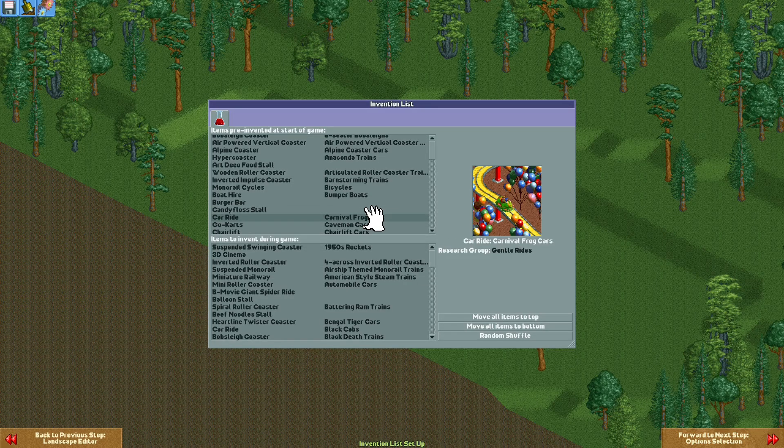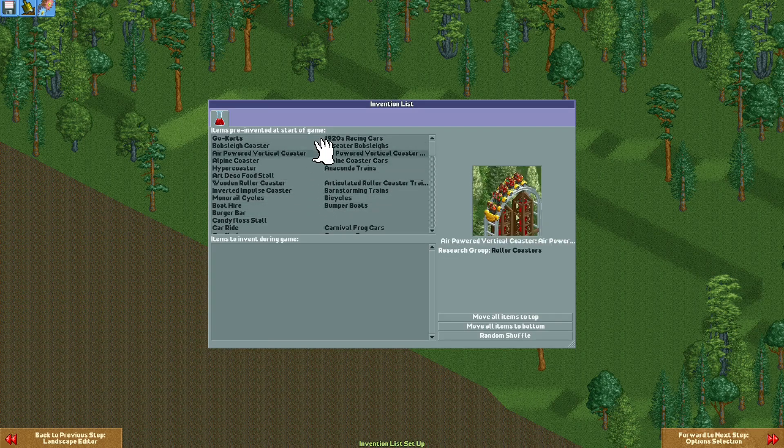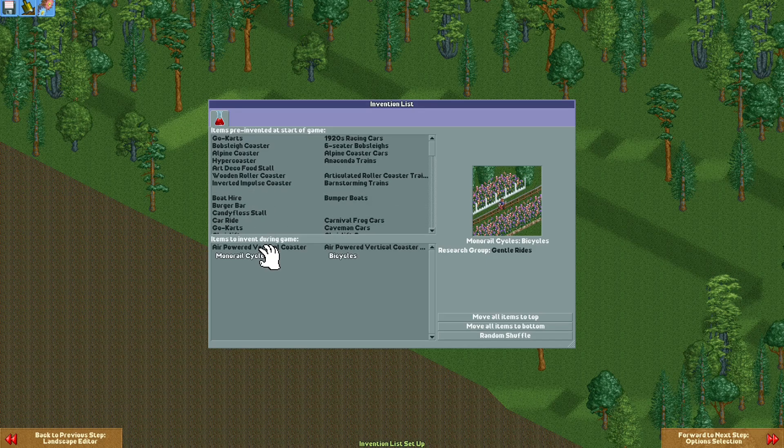For inventions, in this park I just want to build it like a sandbox, so I'll move all items to the top, meaning all items will be invented at the start of the game. If you're making a scenario for other players and want some items to be invented as they play, just drag them down here in the order you want them to be invented.